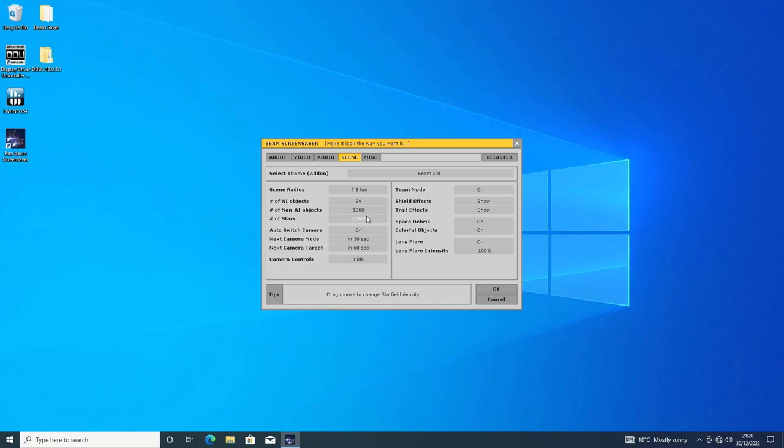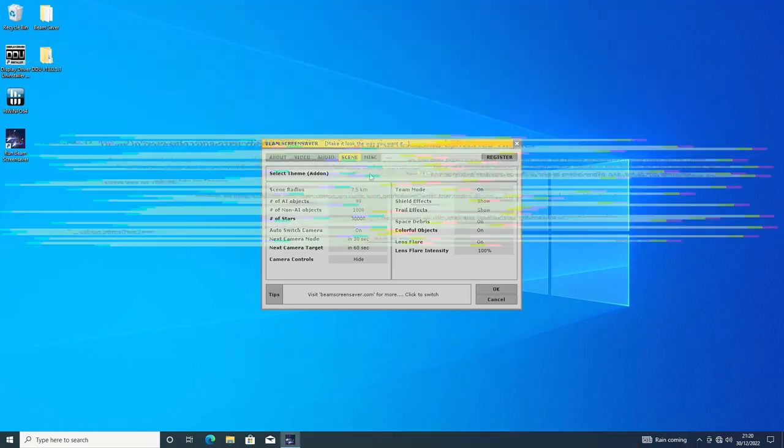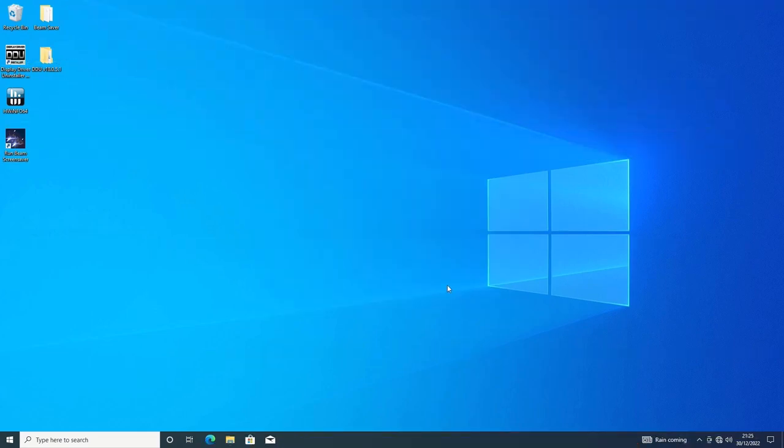At the very top is an option to select the theme used. Unfortunately, the wonderful themes from the previous version could not be ported to Beam 2 because of issues with the new game engine used, so what there is, is what there is.